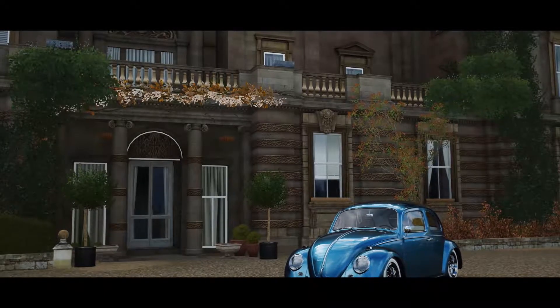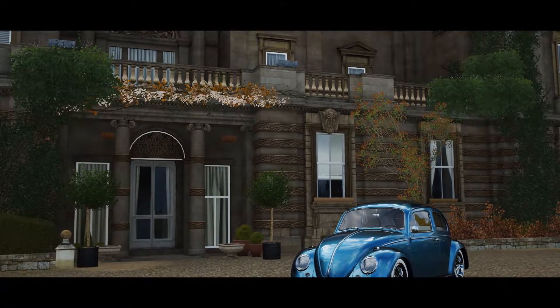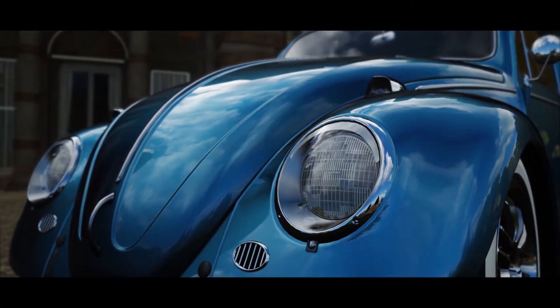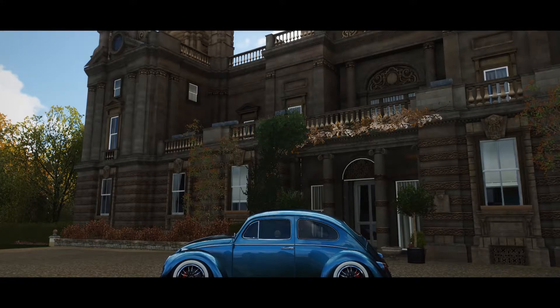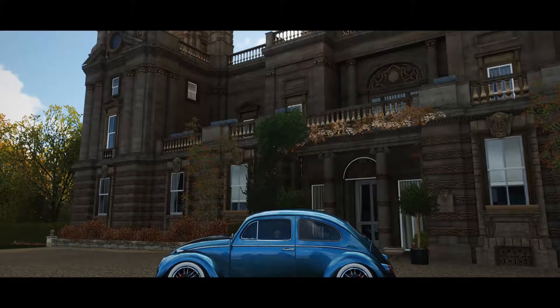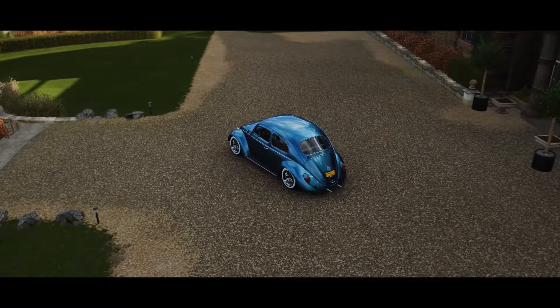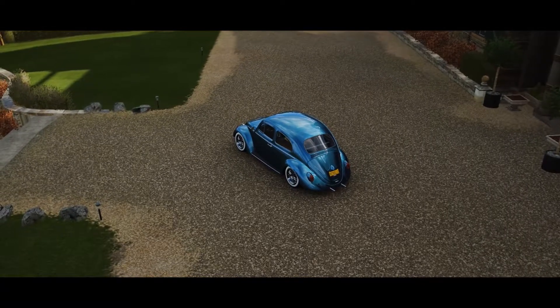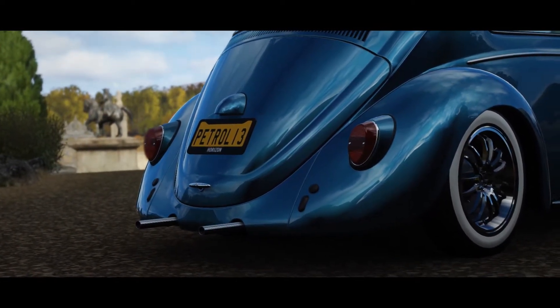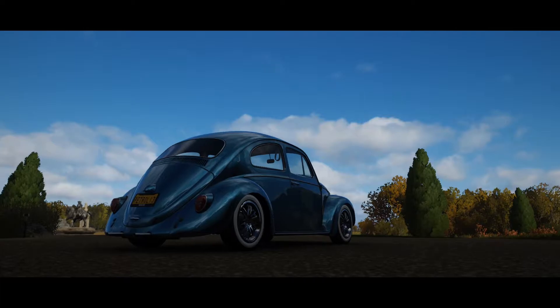Hello and welcome back to Forza Horizon 4 for another online challenge video with Fail Games. You might remember a little while ago we did a video on Horizon 3 taking D-class cars around the Goliath. So we thought why not do this in Horizon 4? In this video we're going to do two Goliaths — starting with the main Goliath on the mainland, where I took a Beetle, and then we'll move on to the Lego Goliath.